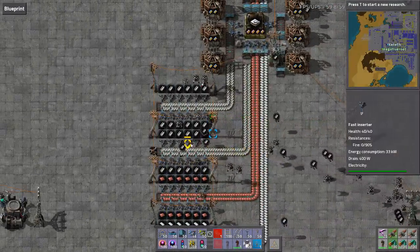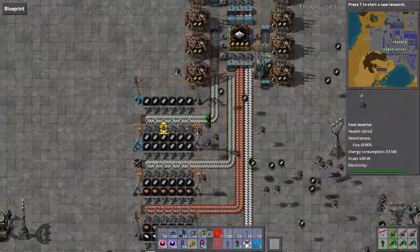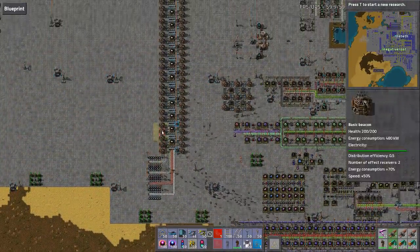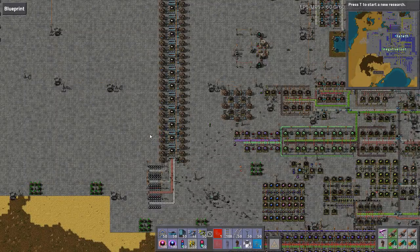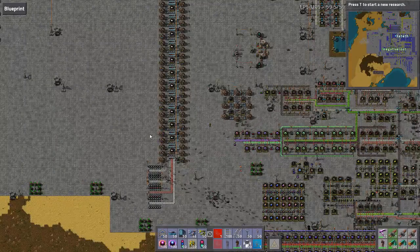If we give these the benefit of the doubt and say this is going to do 500 per minute - which it's not - and we duplicated that build up in the crusher... 12 times. That's 6,000. Jeez, it's tight, and that's giving it the benefit of the doubt.